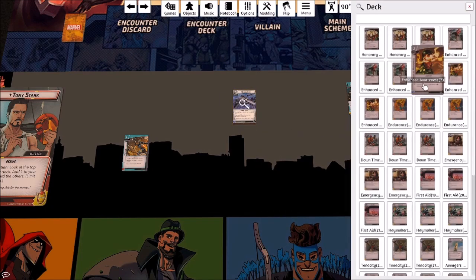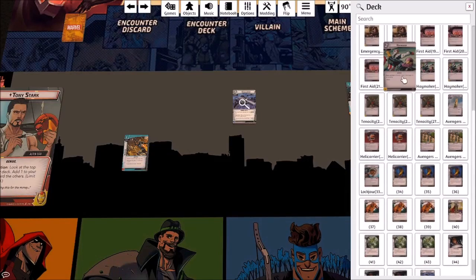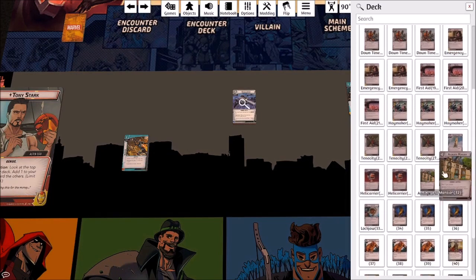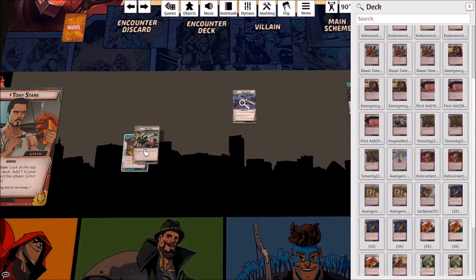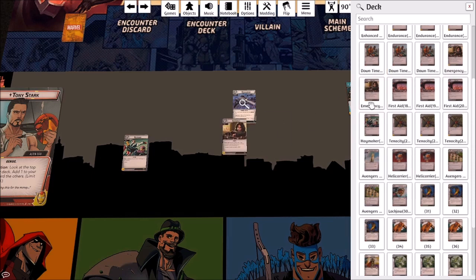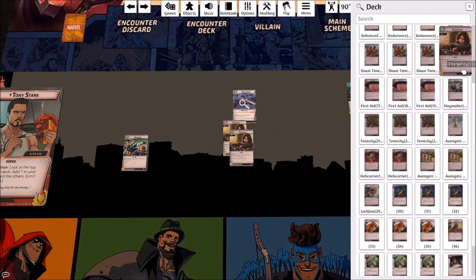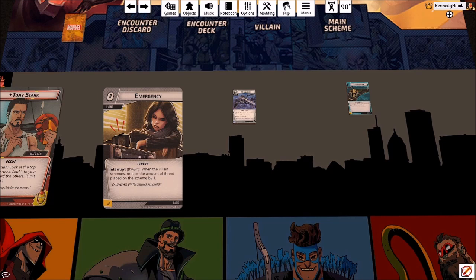We've got room for about seven more basic cards. Iron Man is not lacking in attack, but we'll put two — actually three — copies of Haymaker in the deck. I'm also going to put three copies of Emergency. I used to think Emergency was the worst card ever, but it's actually really good in solo, especially with Iron Man.